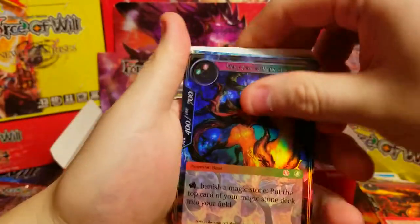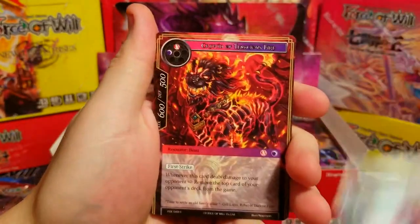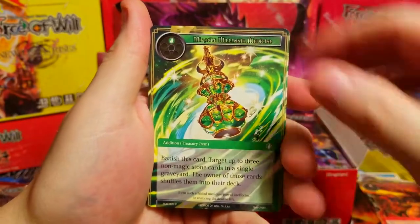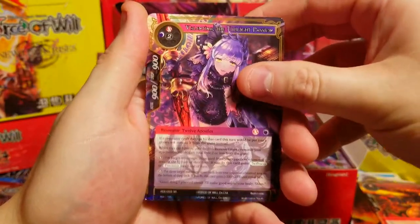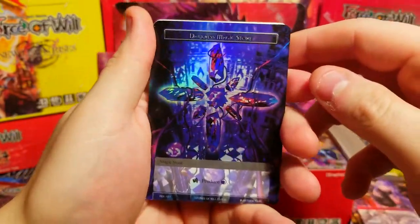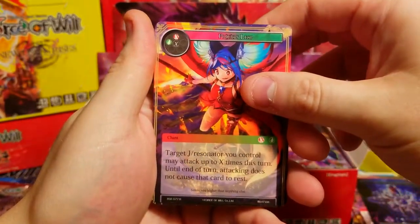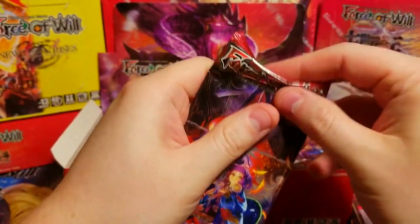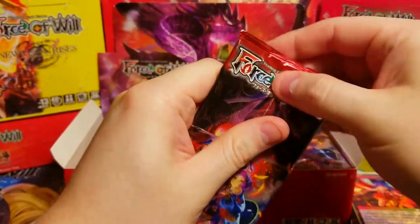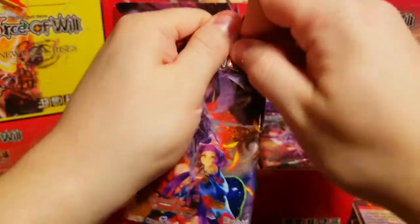Fiery Fox foil — very nice, we've gotten a lot of cool foils. Valentina again, just the regular version. Behind it, a foil darkness magic stone — we've gotten like three of those in a row, crazy. Persia's Leap as our rare, and uncommons. Last pack coming up!